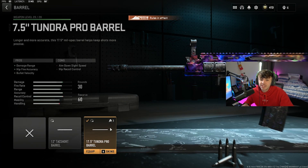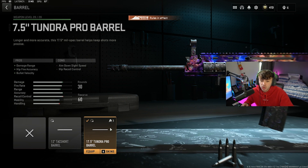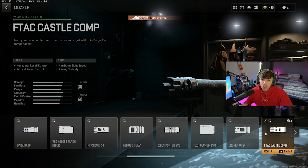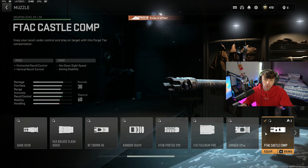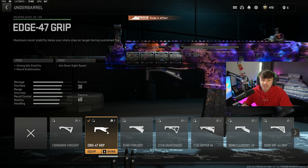The first attachment is going to be the 17.5-inch Tundra Pro Barrel to increase the damage range and the bullet velocity, giving it more damage at range. For the muzzle, we're going with the FTAC Castle Comp to take off horizontal and vertical recoil. I'll show you just how accurate this gun is in a moment in the firing range — there's basically no recoil on this gun. You can kill people very quickly from close, mid-range, and long-range. The underbarrel is going to be the Edge 47 Grip to increase the aiming idle stability and recoil stabilization.